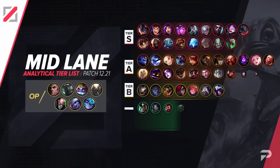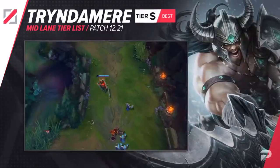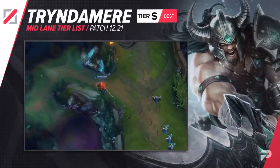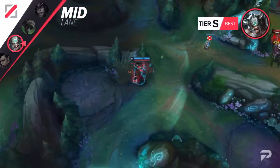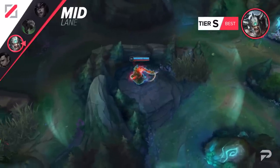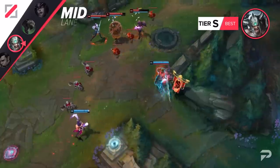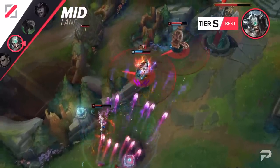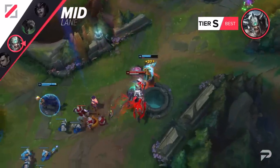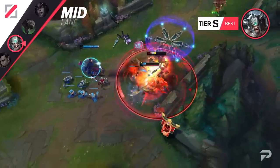Now here's our mid lane tier list. Tryndamere has been doing better and better over the past few patches, and now we think it's time to move him up to the S tier. While he may not be an assassin, he definitely falls under that category of champions that are kind of unhealthy for the game when they start doing super well. No one likes playing against Tryndamere. The early game is basically lottery — will he spin in and crit three times in a row for first blood at level 1, or will he just die and give up a kill for no reason? Later on, he becomes a permanent source of pressure on the map. Even when behind, he can take towers in no time if left unchecked, and when ahead he's basically impossible to deal with.